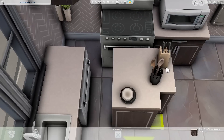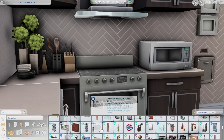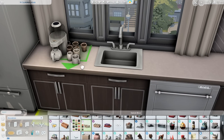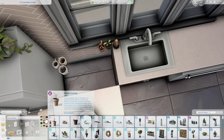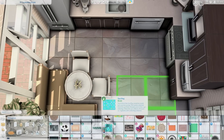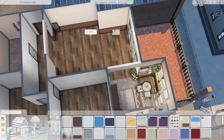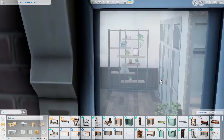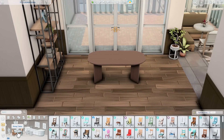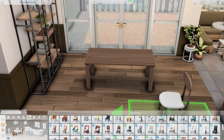Anywho, now that that's out of the way — this apartment has two bedrooms. I decided this is going to be for a single sim though, so the second bedroom is more like a guest bedroom slash office. I put the Murphy bed from Tiny Living in there, and I thought that looked really cute because I don't think I've used that in a really long time. My interior design choice for this apartment is very brown — I wanted to keep it earthy and neutral because I really see this sim as just loving plants and nature. So there's lots of browns and creams and of course greenery from the plants. It's just a really calming apartment.